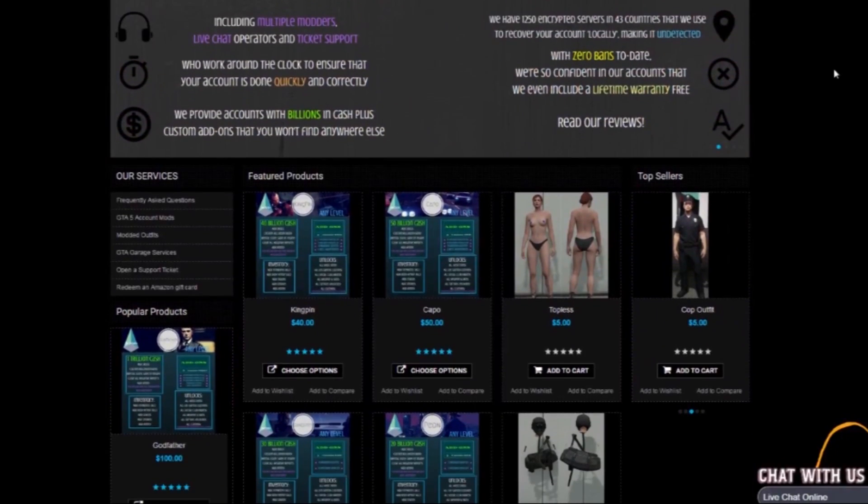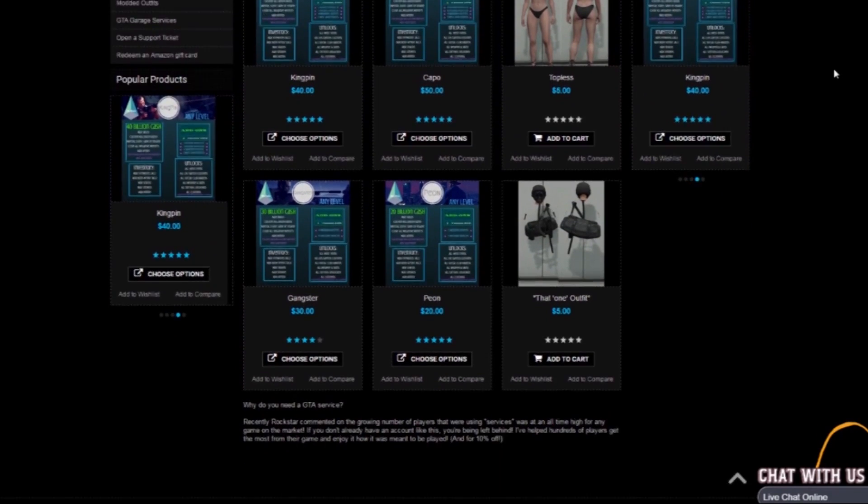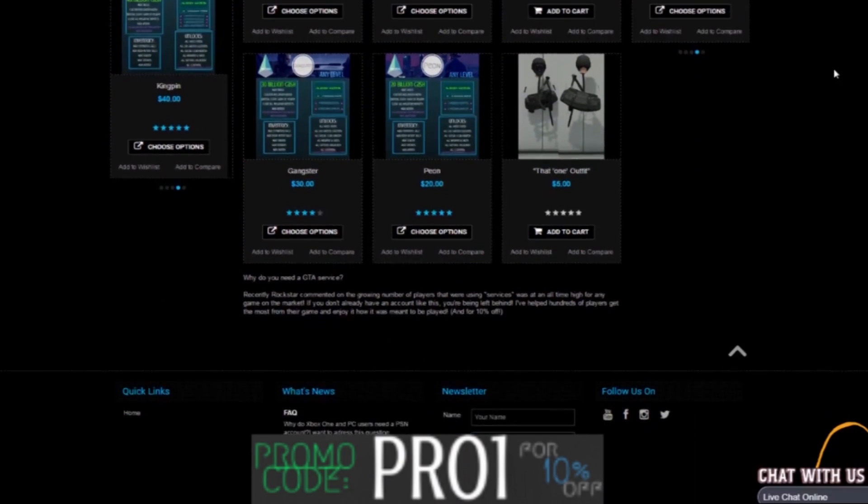If you want cheap and reliable GTA modding accounts, check out Killermods in the description and use code Pro1 at checkout for 10% off.